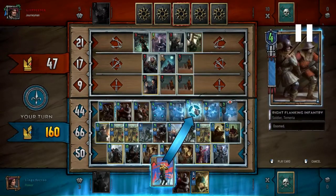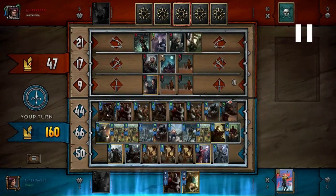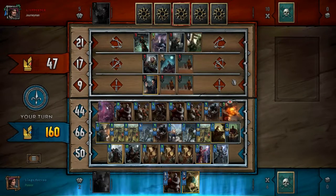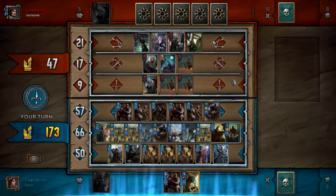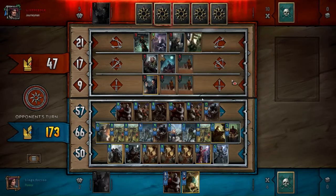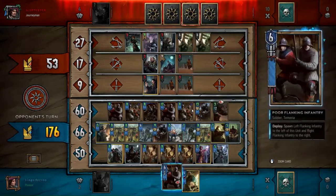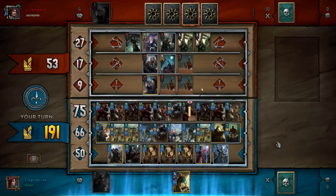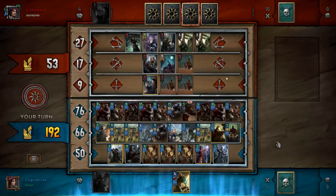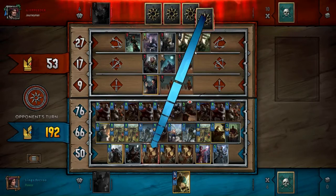So we have two or three cards — he played two more cards than I did. I used Commander's Horn to try to limit how many of my four-strength units one Rot Tosser could hit. I probably wasn't expecting the second Rot Tosser, although I should have been. I might have been able to set up so that I'd have a single lowest-strength unit taking the hit, but I'm not sure.